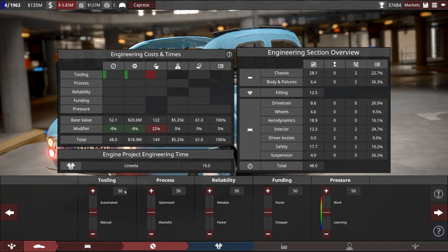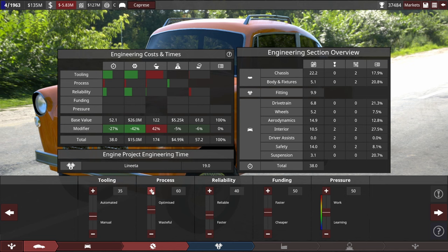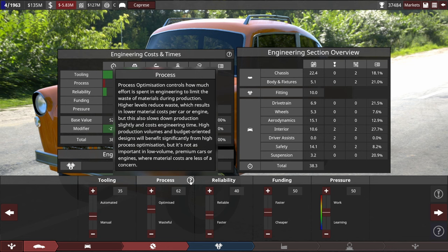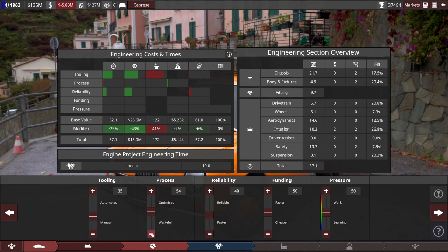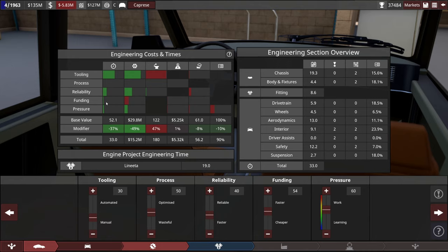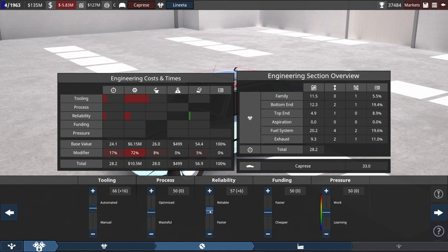We're defaulting to 48 months. Definitely want it out sooner. The Coniglio facelift is coming out in just 28 months — I can't even get this as far down as that. Process has a big effect on the price of these cars because fiberglass costs a lot. Process affects our material costs — if we turn it up, we waste less raw materials but use more man hours. I think it's worth it to optimize a little bit. At this rate the car will come out five months after. Also tune our engine project to get done in 28 months, which means we get some juicy tooling and reliability gain.